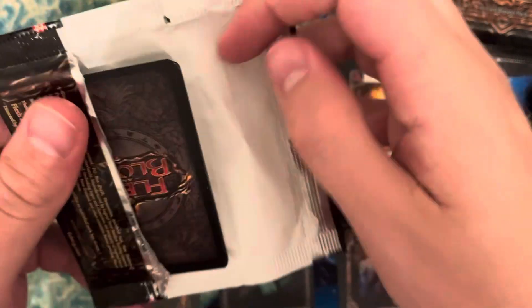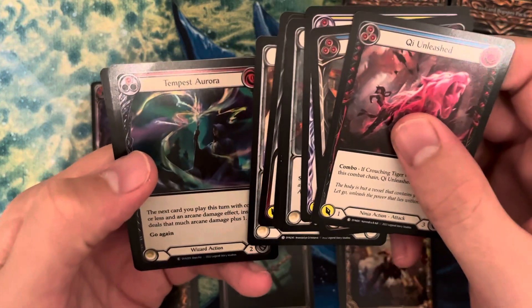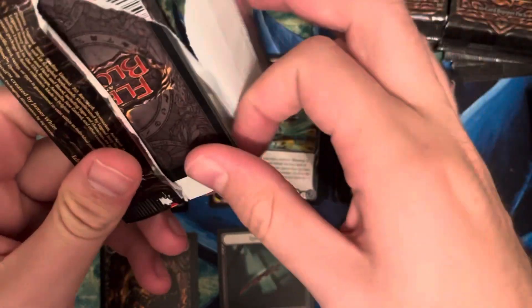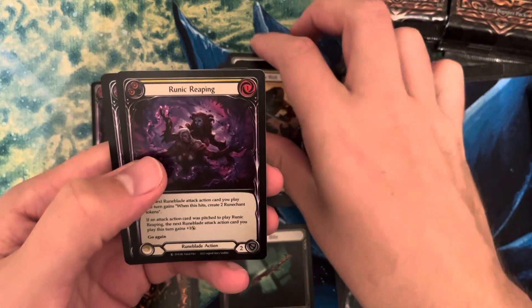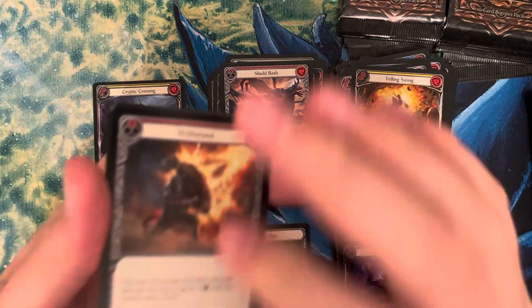So far we've gotten two rainbow foil majestics. Rainbow foil majestics typically go for a decent amount. We have a Tempest Aurora and Blessing of Focus and Blessing of Aether — a lot of blessings in this set. We have Rob the Rich as our first rare. We have Runic Reaping, Deathly Duet, and Shield Bash. Last box we had like six or seven majestics; so far we have three majestics right now.